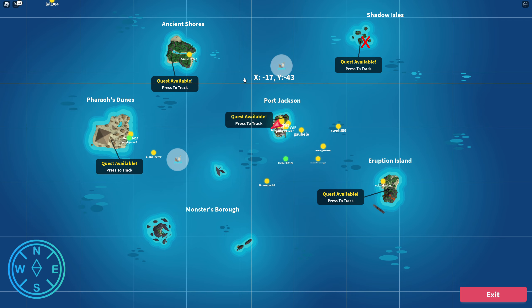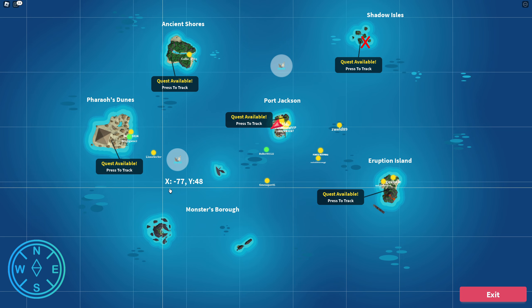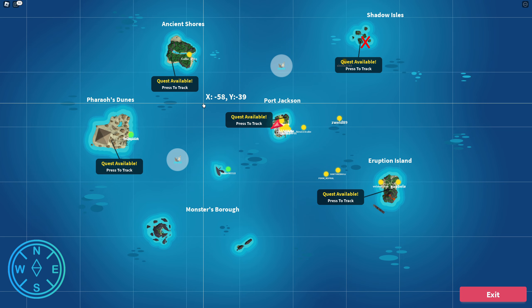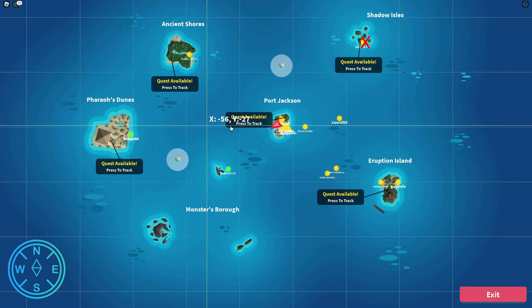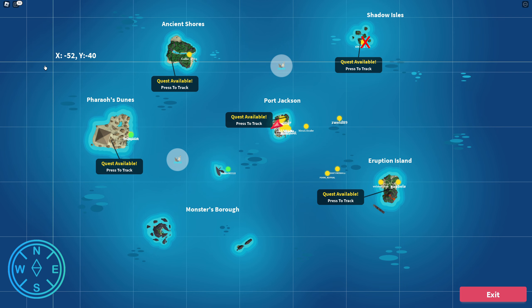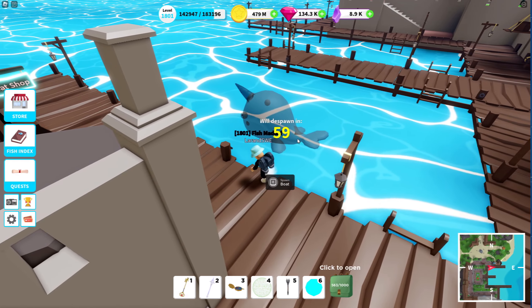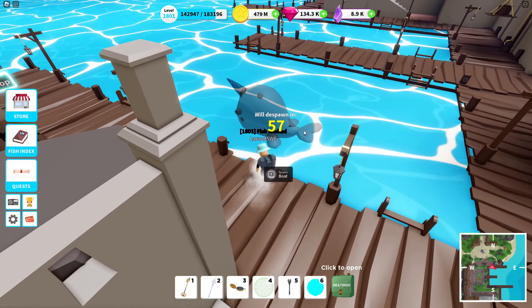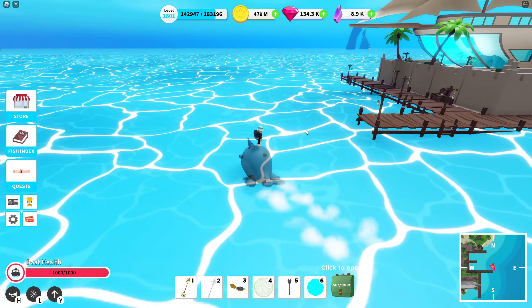If you want to fish alone in the ocean, try to be on the west side of the map where there are no orcas or sharks — somewhere between the pyramid and Port Jackson is a pretty good spot, or behind any of those islands. Now we're going to do a shipwreck test.